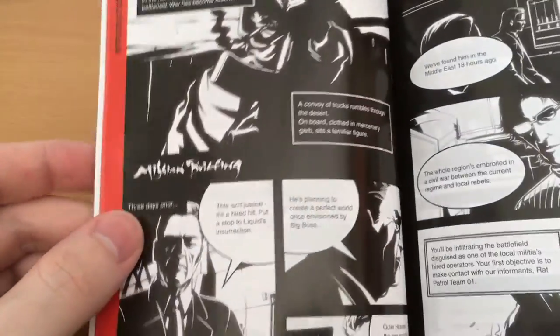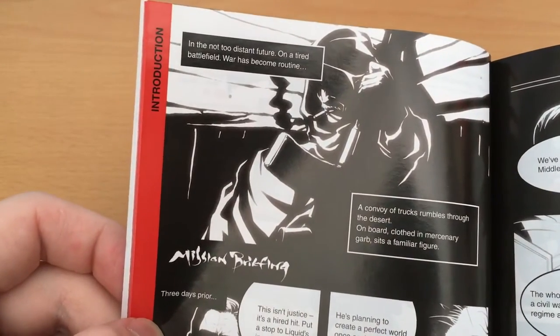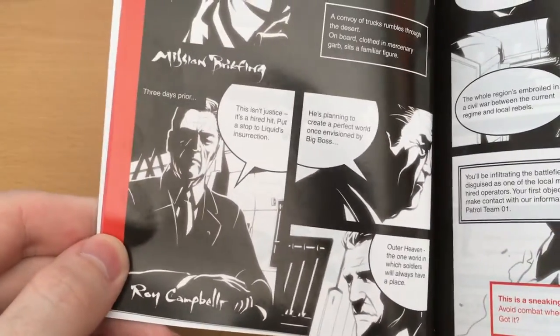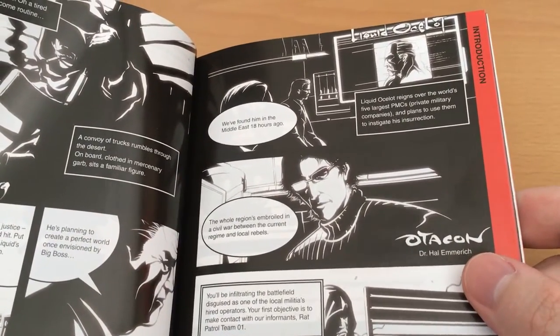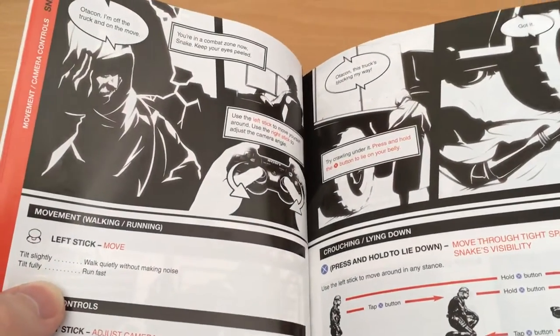We actually get a really cool little comic book here. In the not too distant future on a tired battlefield, war has become routine. We can see great artwork of Snake, Roy Campbell — the Colonel — and Otacon, of course. This sort of takes you through the setup for the story, which the game does as well, but it just adds a lot of extra flair to the manual. This really feels like it's made for collectors.